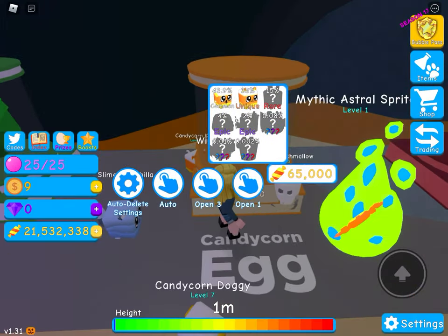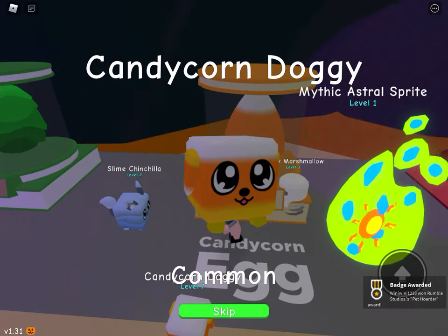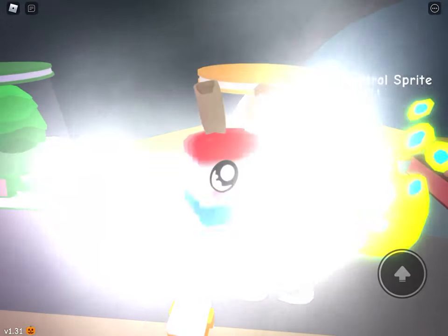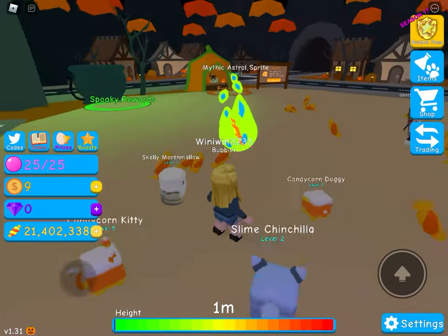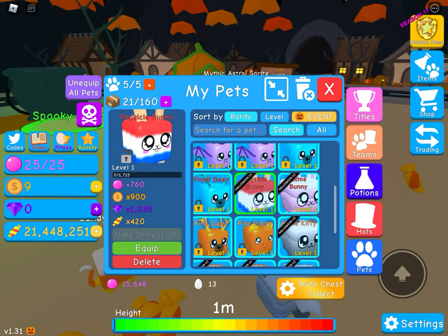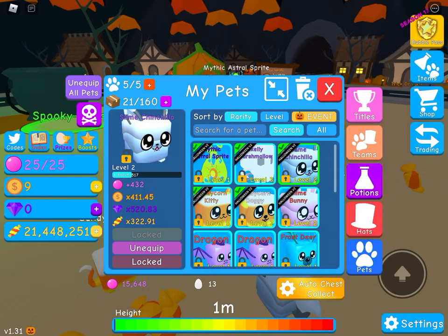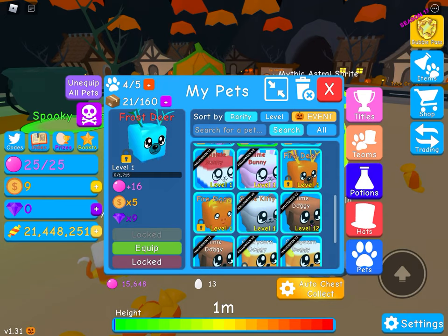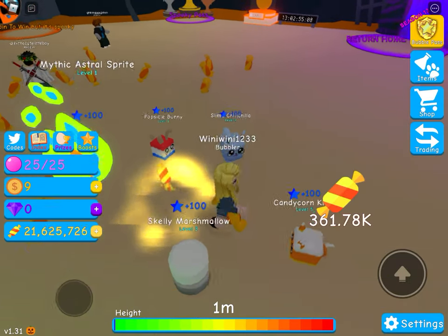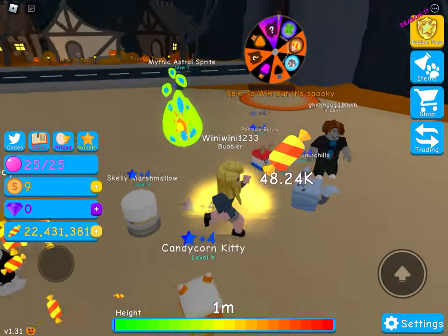We already got everything — going to try the candy corn egg. Let's see if we can get a shiny or legendary. Oh that's so cool, it looks like the American flag or those Rocket Pop popsicles. 420 stat — let's go! That's super cool. We're going to unequip the old one and equip this one at 322. We're getting better and better pets as we hatch!